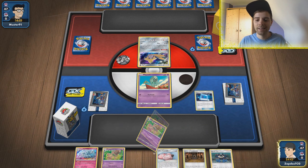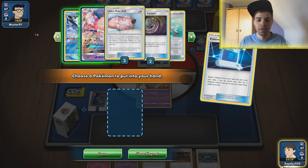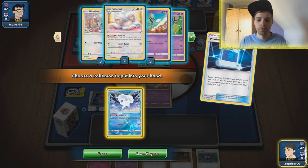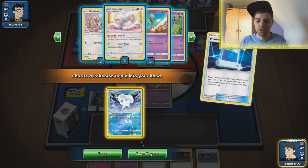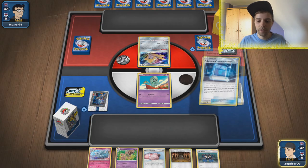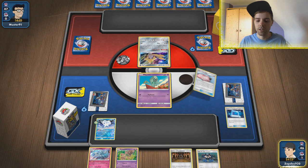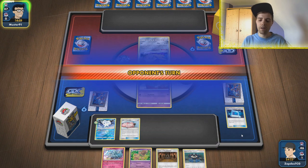We're going to use Communication, getting the Behem back in the deck and finding ourselves a Ditto — hopefully it's not prized. Yeah, Ditto is prized. We're just gonna get out a Vulpix so we can get that Ninetales up and rolling, which is immune from damage from GXs. I think I'm just gonna go for Vulpix, play it safely and hope the opponent has one of his crucial cards prized. We're not gonna play Shrine yet — we'll wait until Thunder Mountain pops up.